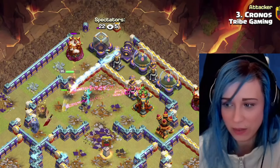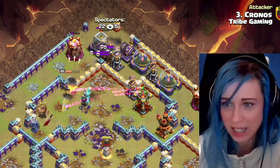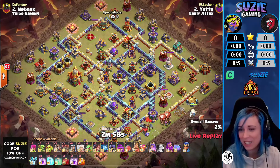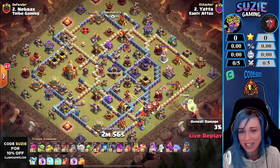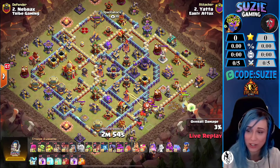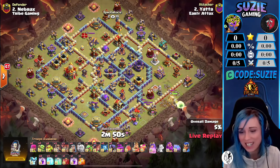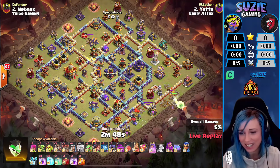Welcome everyone, we are live with the Fire Clash Tournament — Fire Clash League. We have EA versus Strike Gaming. Yata is opening for EA, coming in with the root riders already starting here with the queen charge, using that headhunter to help the queen fighting against the enemy king.